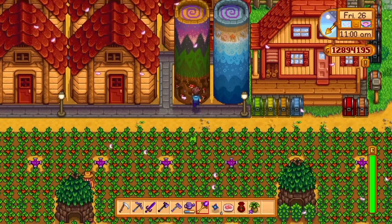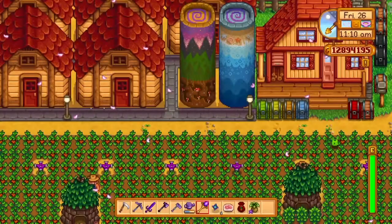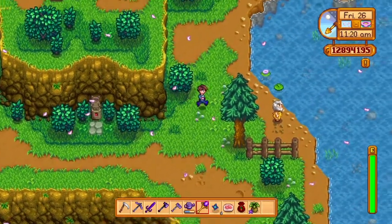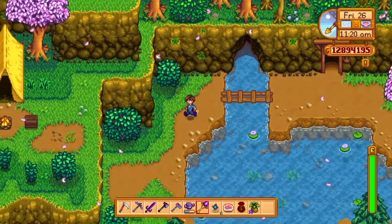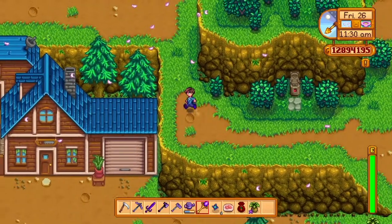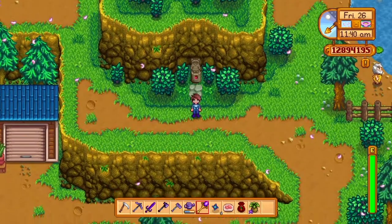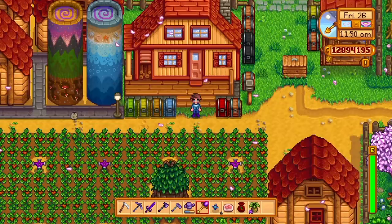The earth obelisk is very similar to the water one. The only difference is that it warps you to the mountains. This is nice when you don't want to take the mine carts, or if you don't have them yet. You can go to the mines, fish in the north mountain lake, or talk to Linus. If you want to head to the bath house, it gets you there instantly without having to walk very far.